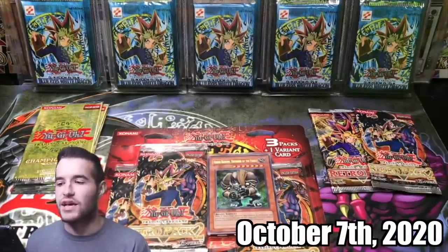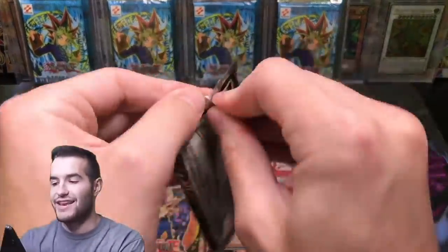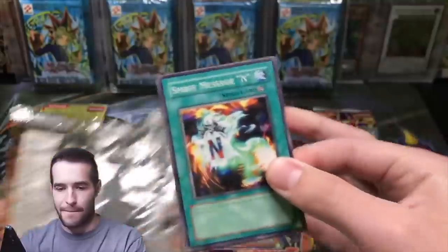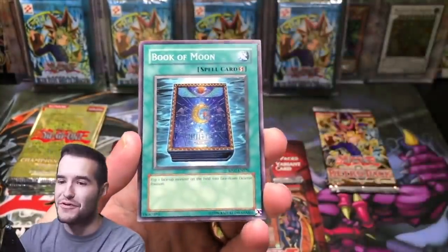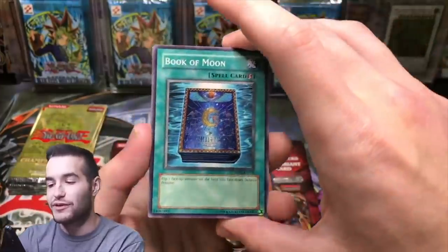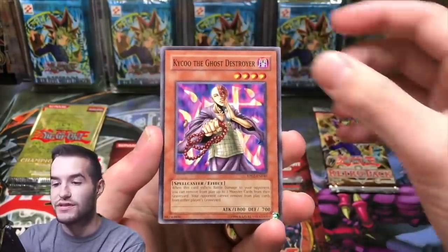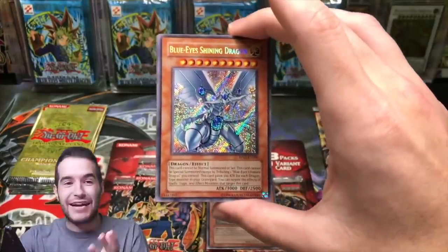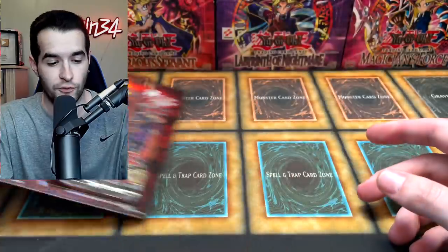The 20,000 subscriber special — we're opening some of the rarest packs in Yu-Gi-Oh. Let's go to Retro Pack 2. Not the LOB foil off the bat that I was hoping for, but that's okay. We've got Spirit Message I — wow, okay. Book of Moon, guys — this Book of Moon has been printed so many times, but Retro Pack 1 is the most valuable version, so that's pretty cool. Skull Invitation, Kaiku the Ghost Destroyer — it's a nice common. Not the Blue-Eyes from the LOB, but it's good.